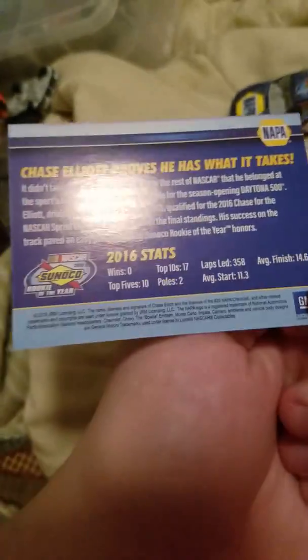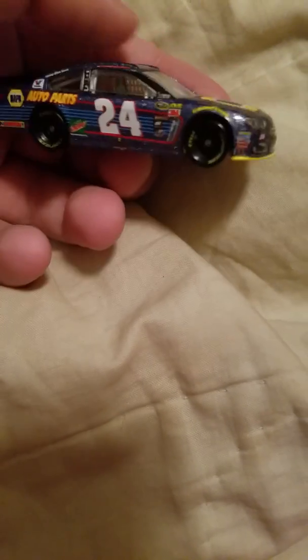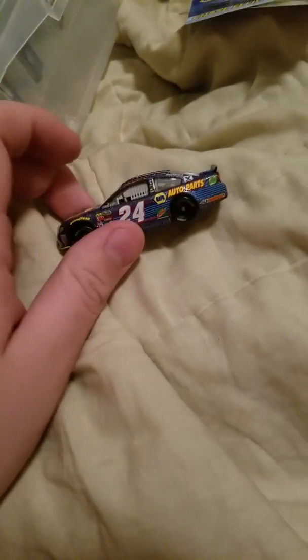Next up is the Chase Elliott Rookie of the Year. Just a little card that comes with it. And here's the card itself. This is basically just a Daytona pole-winning car, except the roof has changed. Overall, the Napa scheme is okay. I like this year's better than last year's, but I'm going to give this car a 7 out of 10.